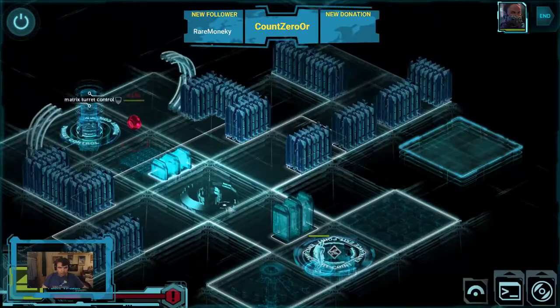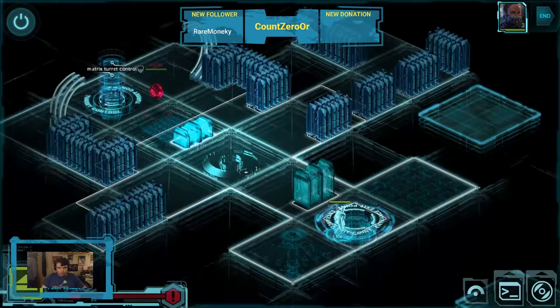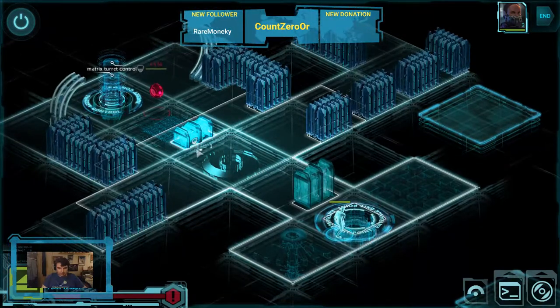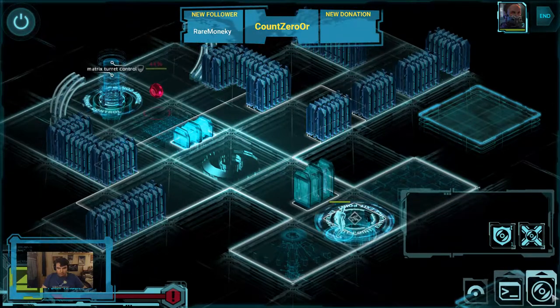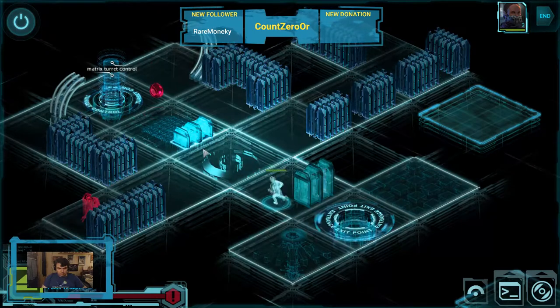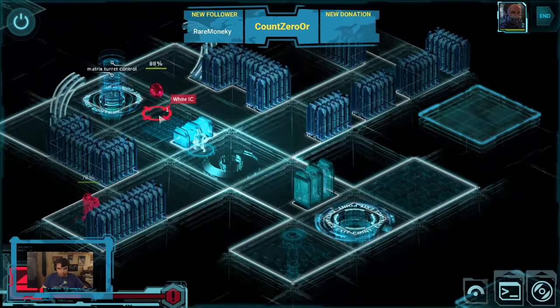On top of your regular combat environments, occasionally some missions will send any deckers into various computer systems to disable security systems and steal any pay data that you can fence for additional money. Decking works on a slightly different timescale than regular combat, with two turns inside a computer mapping to a similar number of turns in the real world. That's pretty much how it maps in the tabletop game, but the abstraction here in video game form makes running deckers a lot more manageable than it can get in tabletop, in terms of bookkeeping and keeping track of different timetables.